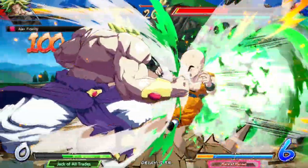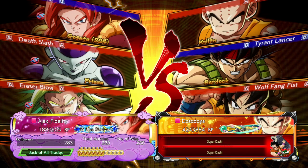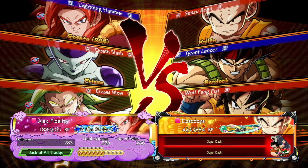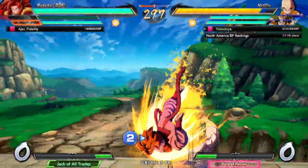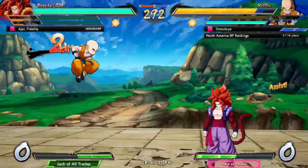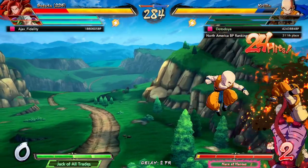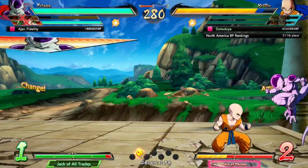How's it going everybody, Dotanoy here back with some more Dragon Ball FighterZ ranked matches. This time we're back with the old main team of Bardock, Krillin, and Yamcha. We have Krillin up front to incentivize going for the team synergy - the main reason I thought running this team was so good is because Bardock's B assist allows Krillin the senzu bean mix pressure.